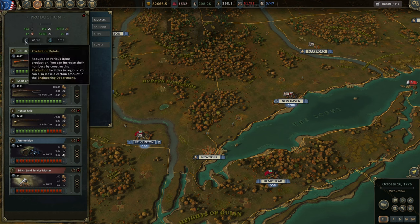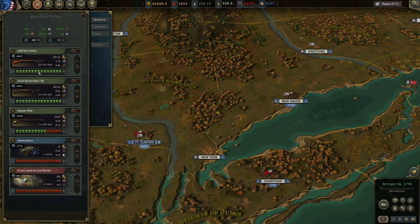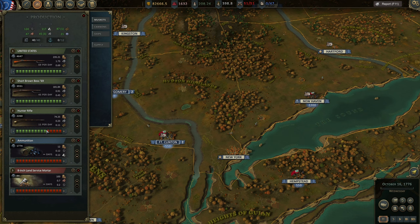Here we can see production points. Every single square represents one production point — we have 15 here, 15 here, and 10. Red ones indicate a lack of production capacity. We can see 69 per day for the US musket, numbers in storage, and daily expenditure — for example, how much iron and wood it takes per day. We're using 3 iron per day out of 45, and every week we get new iron. We're using 1 wood and have 87 in the stockpile.